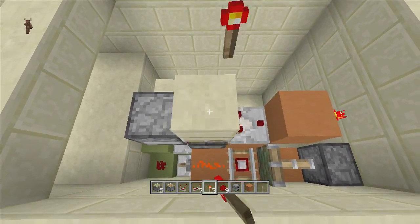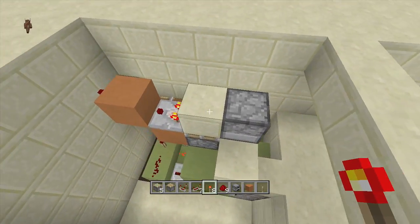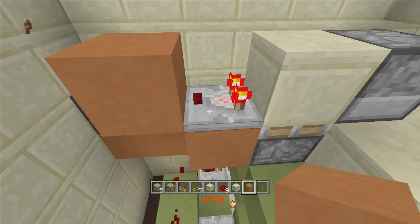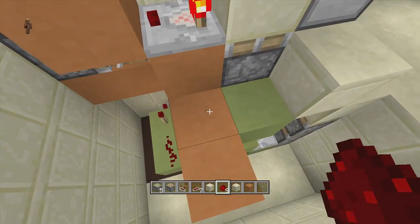If I put a redstone torch on top of it, it will push down and pull back the block. Now we have to add in the little section so it will reactivate our BUD switch. To add in your button, come off this block that has your comparator on top of it and go out two blocks — one, two.